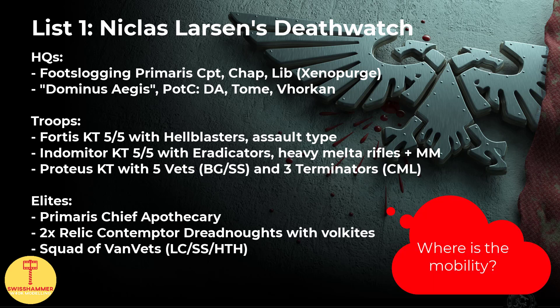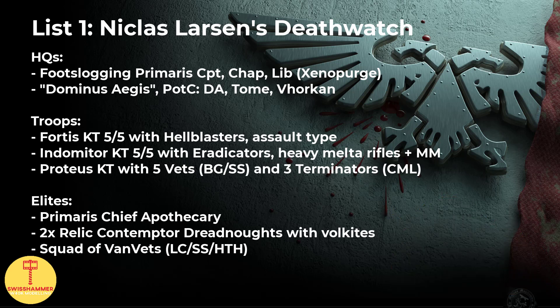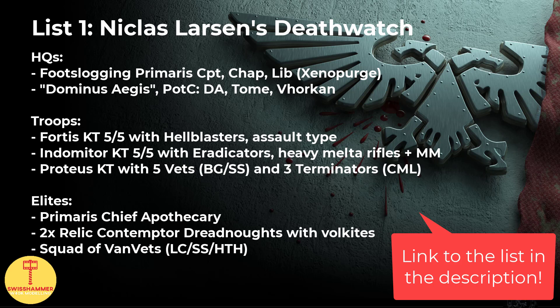What immediately stands out to me in this list is the apparent lack of mobility — the footslogging HQs, no Beacon and Chalice, not even Jump Packs on the Vanguard Veterans, no Bikers either. While he might have deployed some of them through the Teleportarium, I still think that this really stands out compared to the other lists we've seen. Didn't prevent him from doing well though. I would say fairly commonly seen combos on all the Kill Teams, and of course the Relic Contemptors, for which he no doubt also picked the Dark Angels Warlord trait.